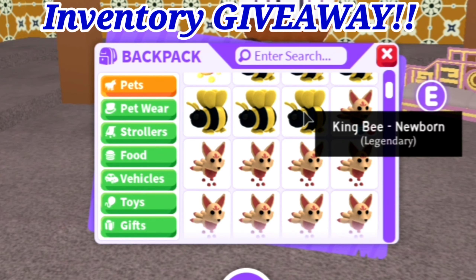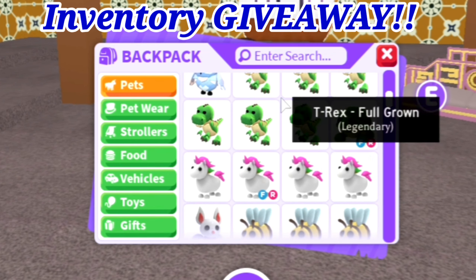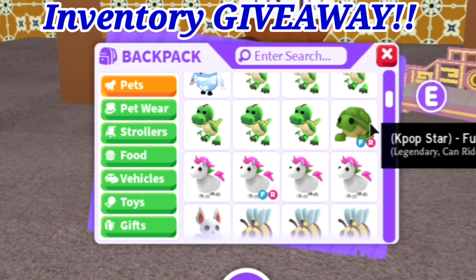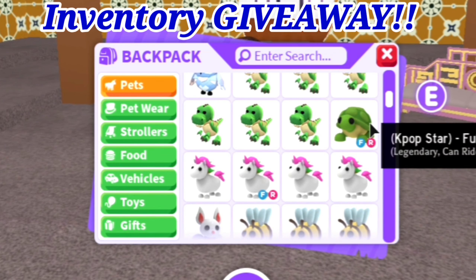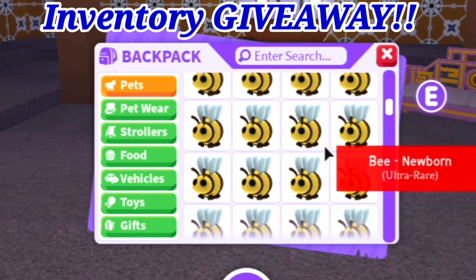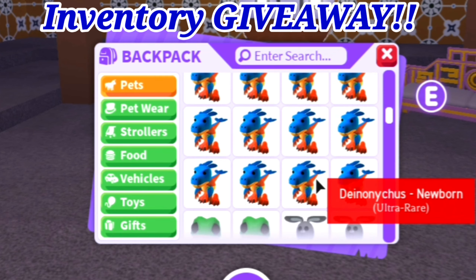I've got loads of cerberuses, loads of dodos, dragons, loads of frost furies. I've got a golden griffin, a golden penguin, and a neon fly ride golden rat. Then I have griffins and then I've got some guardian lions.